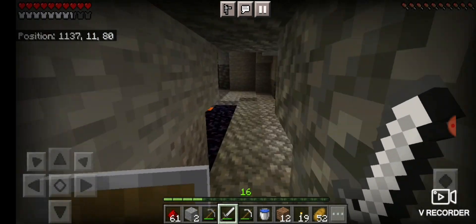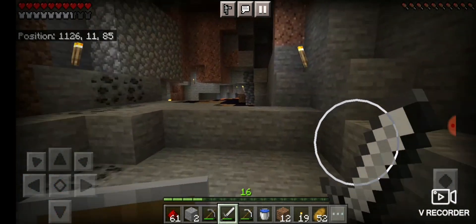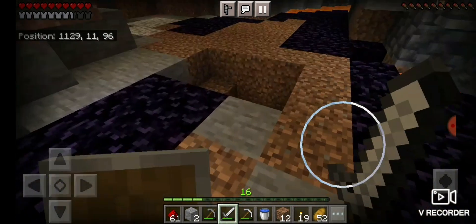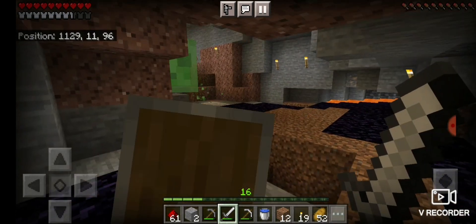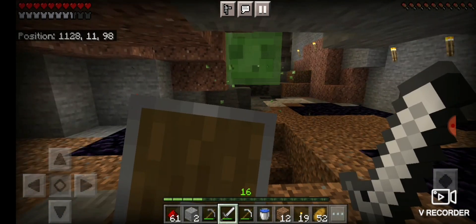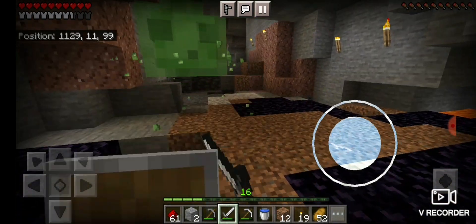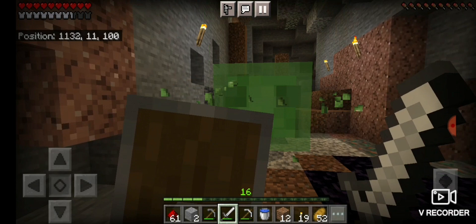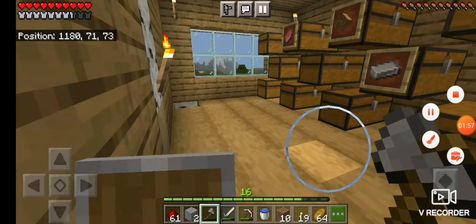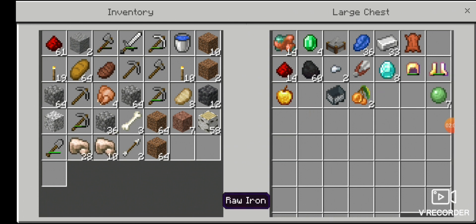I am going like this and over there - wait, is that a slime, guys? It is a slime! Oh my gosh, it's a slime, but we should be careful. Be careful, there is lava! I am mining at Y-level 30 - sorry, Y-level 11. Oh no - I defeated it, guys!